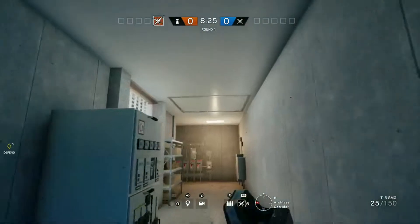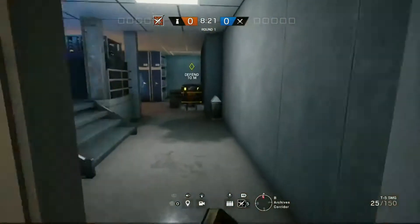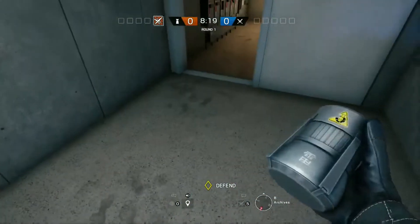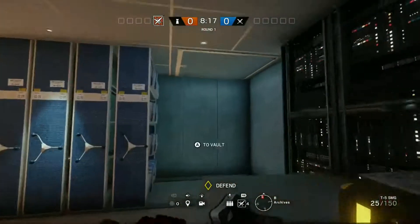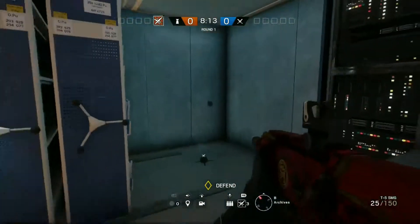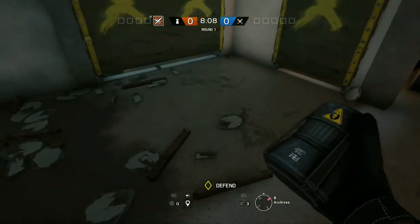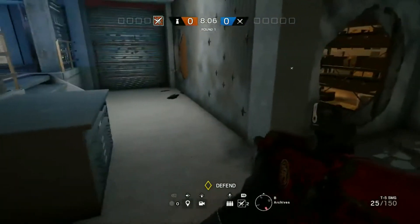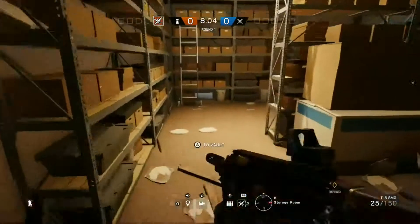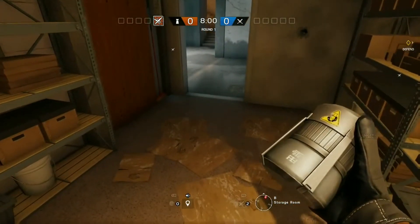And then you want one here under this hatch, and then one on the doorway, and then one under this hatch. This one doesn't really matter because not many people drop from there, but if you have enough time to put one there then put one there. And then one here.